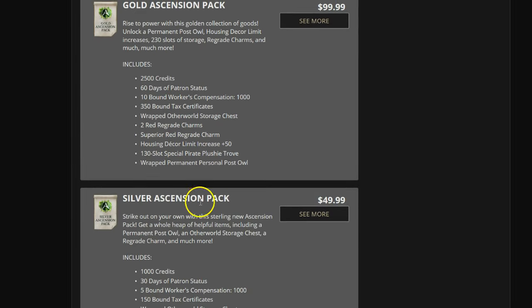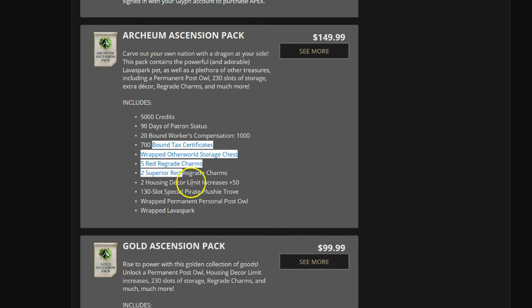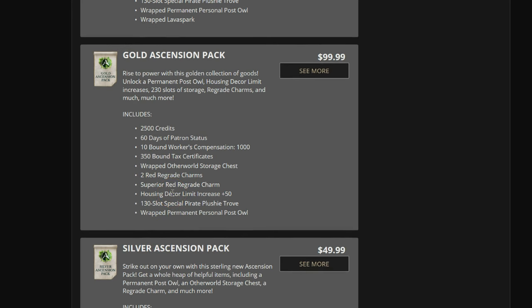People could have purchased big packs — like ascension packs — saved them up, not applied them to any character, and used them on the new server. When the new server launches there will be new packs, but what happened last time was they disabled the majestic trees and the mining drills that cost 300 credits in the cash shop. However, special limited edition Archeon packs still had them included, and they weren't able to remove those from the market in time. There were already players who had pre-purchased those packs in preparation for the new server.